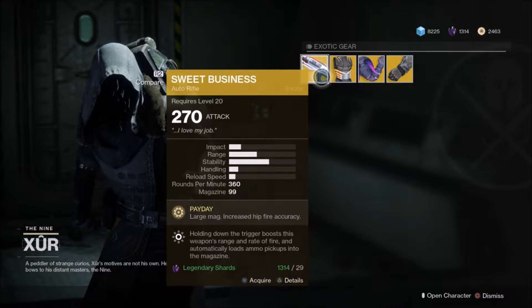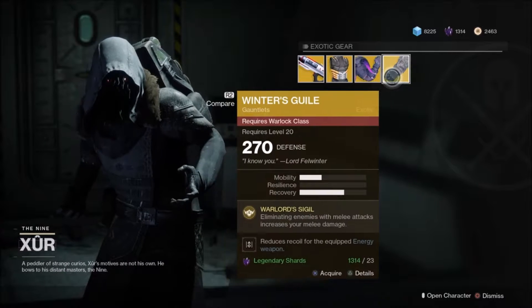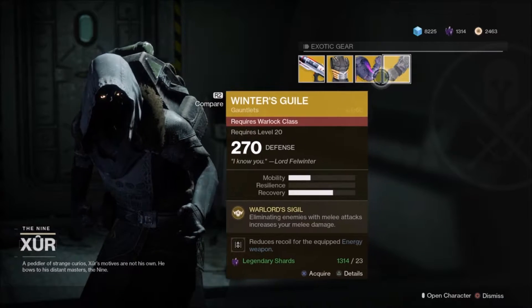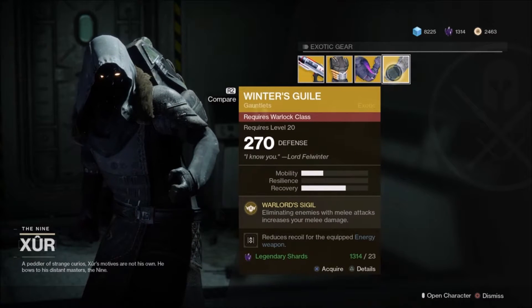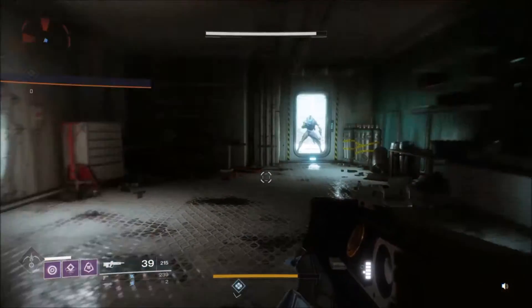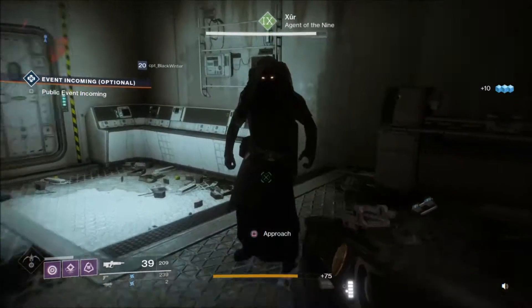Definitely get Sweet Business if you don't have it — it's actually pretty decent in the raid. Besides that, in my opinion these are both kind of just eh, they're all pretty eh. But hey, get them — they're free exotics basically. Free exotics!